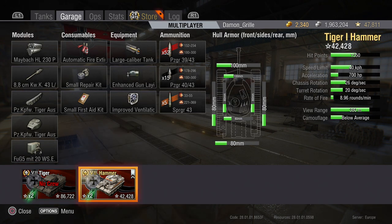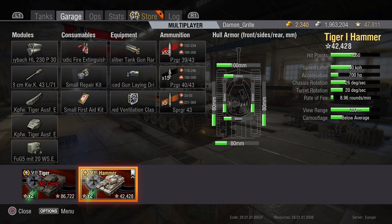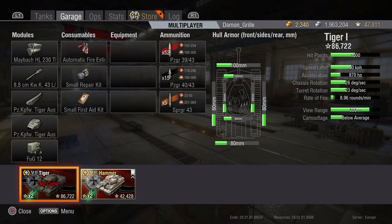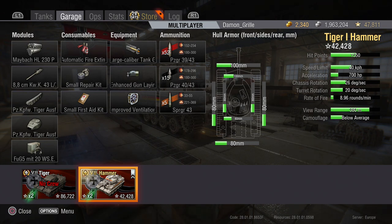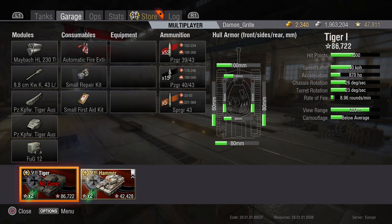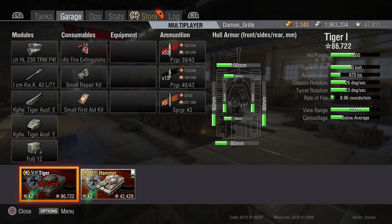The Hammer also has noticeably less horsepower than the Tiger - and that's the fully upgraded Tiger we're comparing to here. We have 700 horsepower on the Tiger Hammer and 870 on the Tiger I, so your Tiger Hammer is going to be noticeably slower than your normal Tiger I, but with a few more hit points.